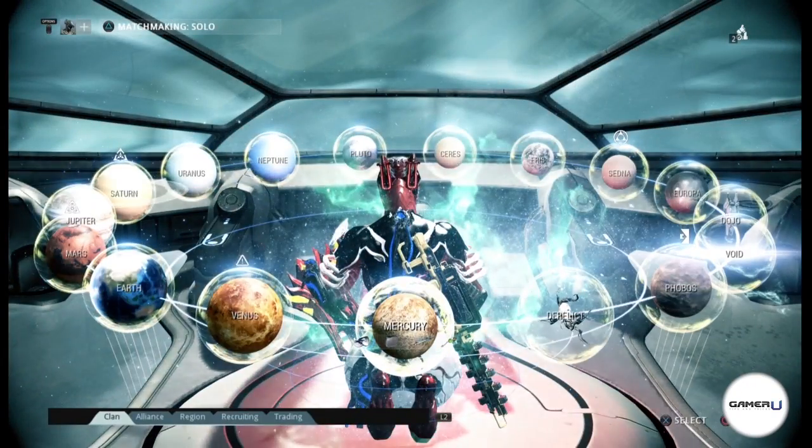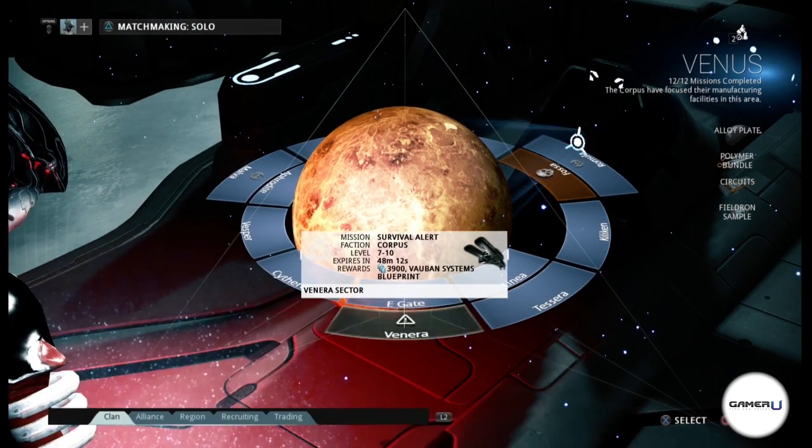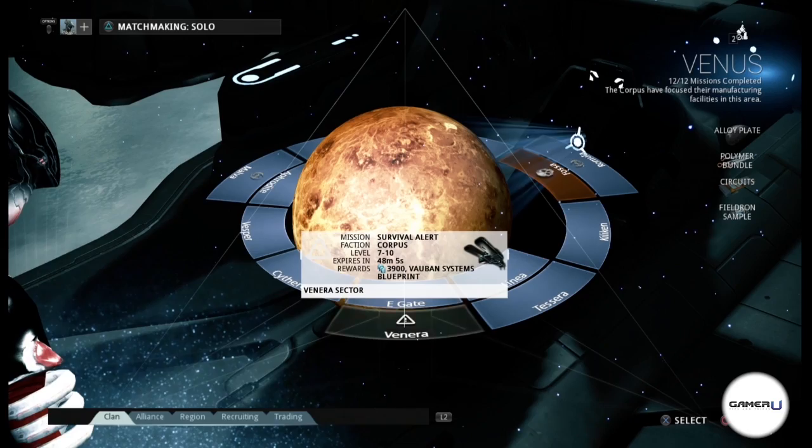The first way is to complete alert missions. Alert missions are only available for a predetermined amount of time, and you can earn more than 10,000 credits for doing a single mission. This method is good for both new and more seasoned players.